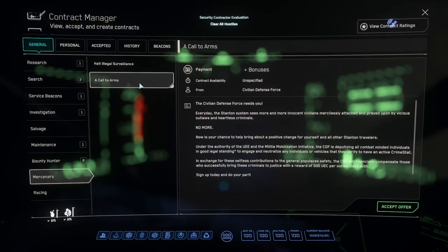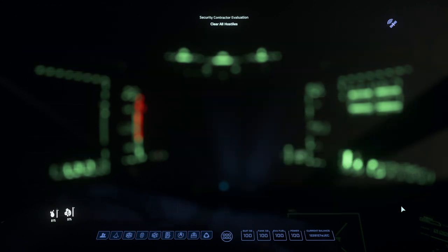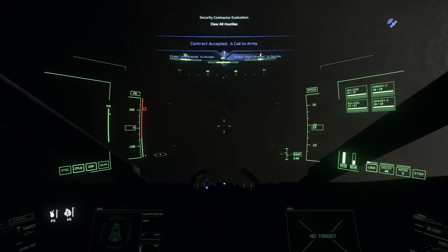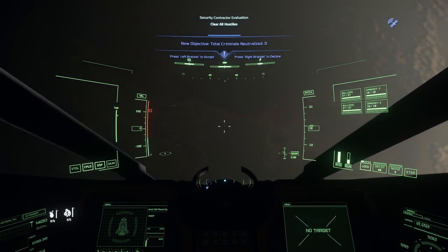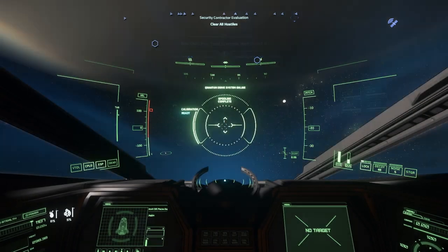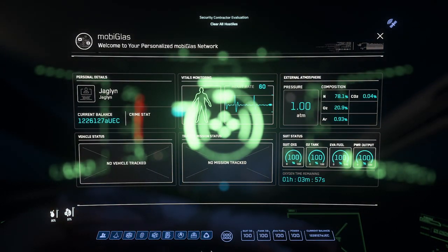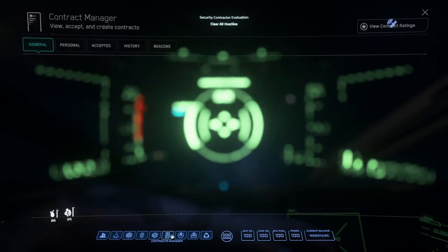Don't forget the call to arms for the extra 500 UEC per kill. Make sure you get this after getting the main mission, so that the main mission will be automatically tracked. Otherwise, you'll have to go back into your MobiGlass, to the accepted missions, and manually track the main mission.